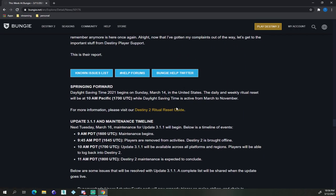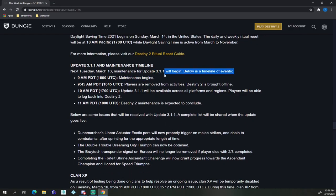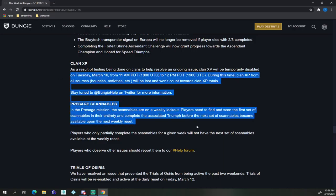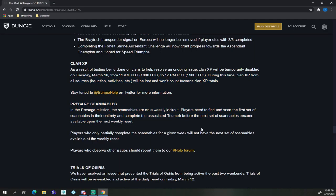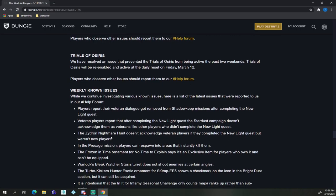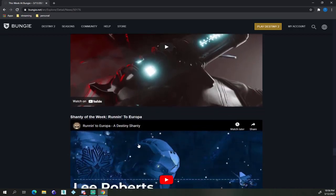They're going to be changing saving times — resets are now happening at 10. Maintenance begins at 9. At 9:45, players are removed from Destiny 2's servers. Players will be able to log back into Destiny at 11am. They're going to be clearing XP and resetting milestones. Trials of Osiris is going to be re-enabled — Trials is active currently. Here's everything as of right now.